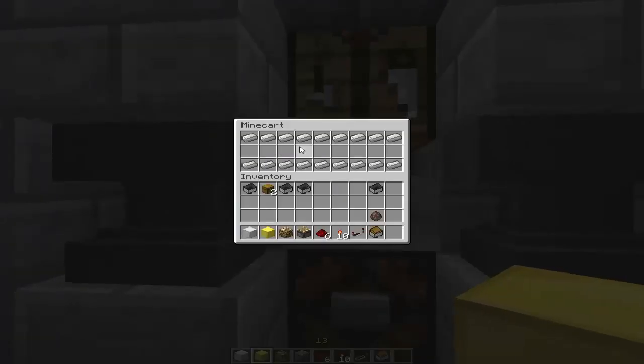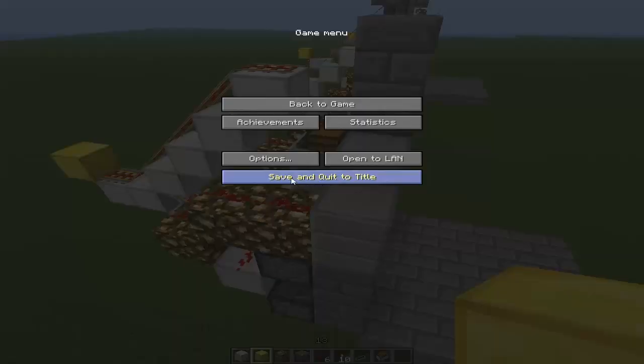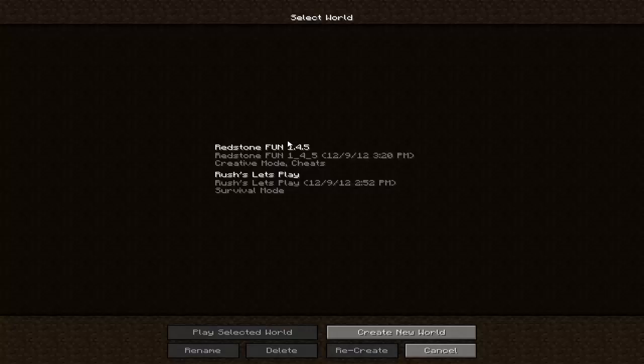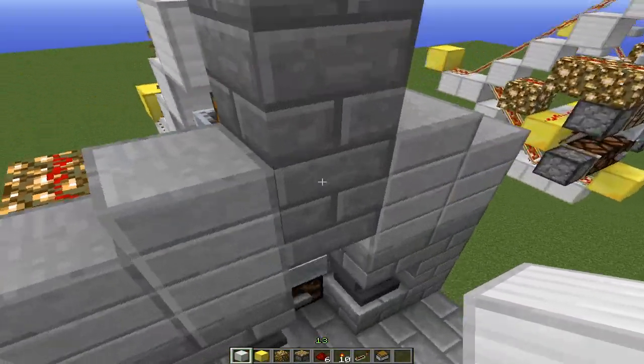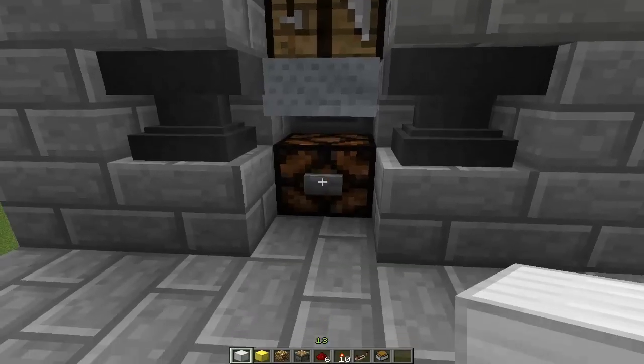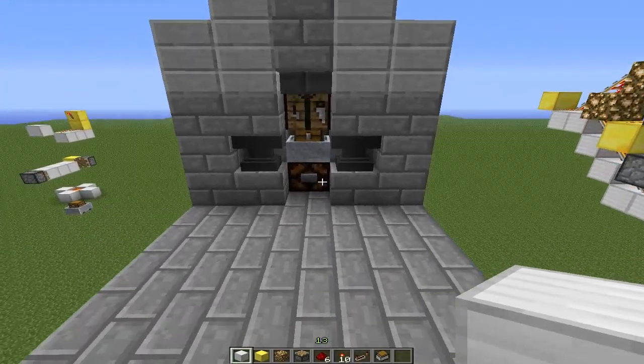And it uses minecarts too. Just to show you that this works, if I escape, quit, and go back to my redstone world — as you can see, the minecarts are still stacked, and we still got our ores. At the push of a button it keeps on cycling through, as shown.